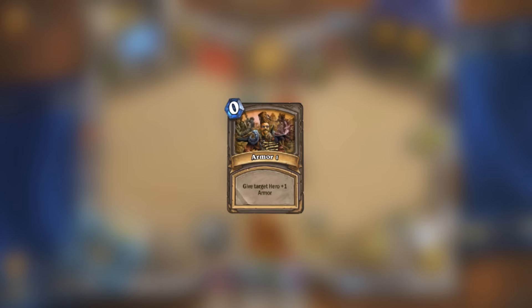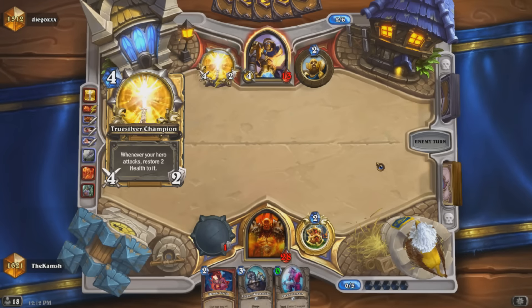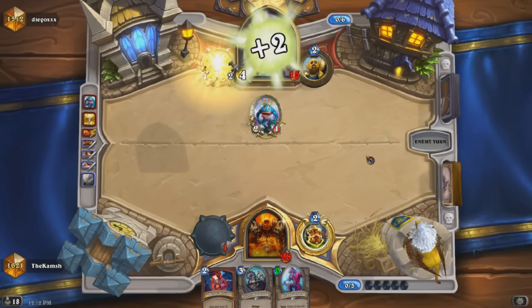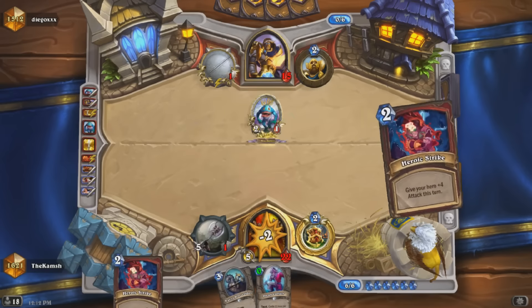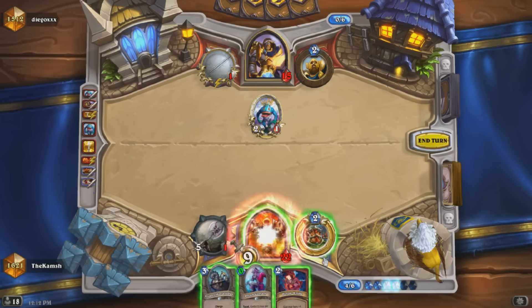Next up is a card called Armor One. This one is pretty interesting — part of its use is to just test that armor and effects that give armor work, but it's interesting that it can also target the opponent as well. There's not currently any cards in the game that give your opponent armor as part of something you do, but maybe we'll see a really aggressively costed Warrior card that also gives the opponent armor as a drawback in the future.